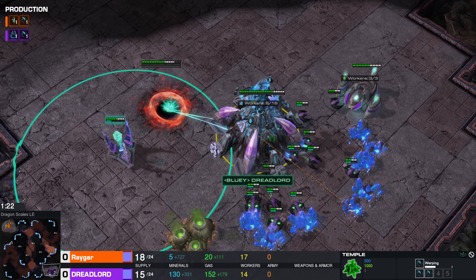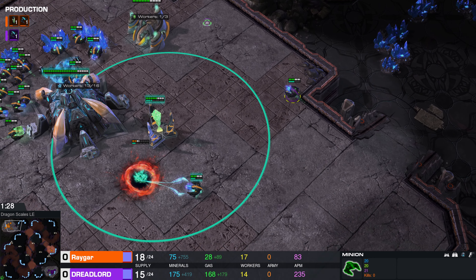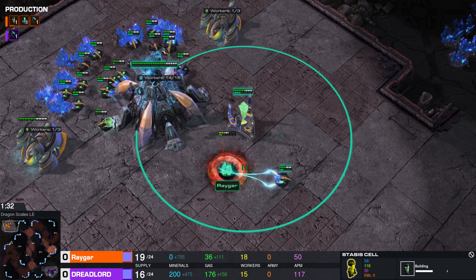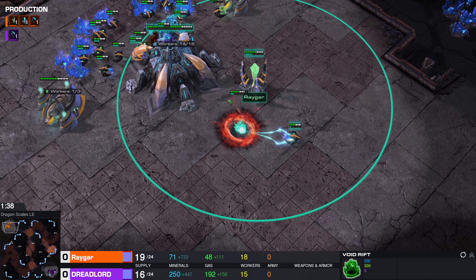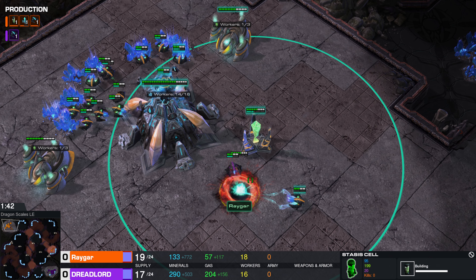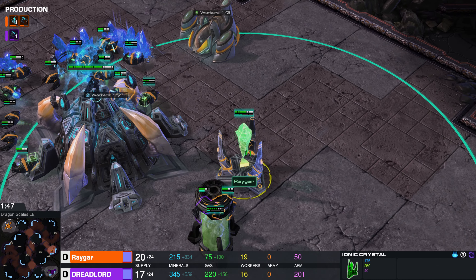I don't think Dreadlord realizes this. He's throwing down a Scout. He will see that there's no expansion right here, and should see that there's no Void Rift in the main base for his opponent. We do have a Stasis Cell building, and I'm not entirely sure if you need a Void Rift to build a Stasis Cell. That is not something I'm aware of, but if you do, this should be a huge red flag for Dreadlord that something weird is happening.